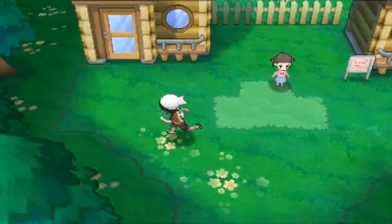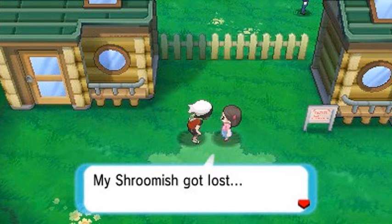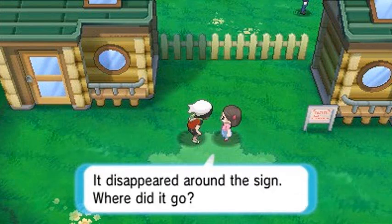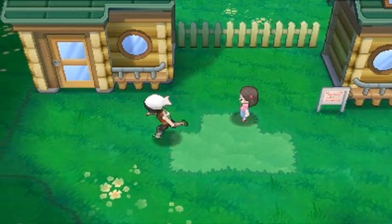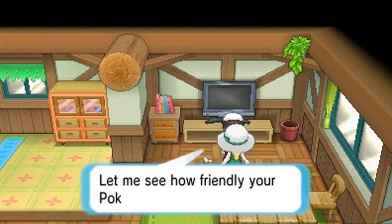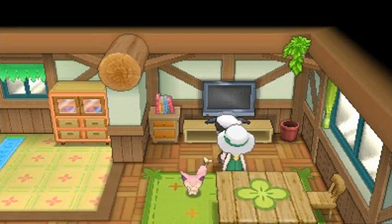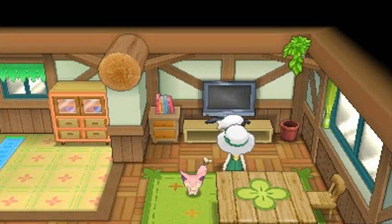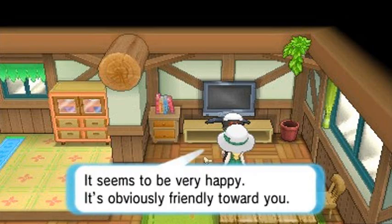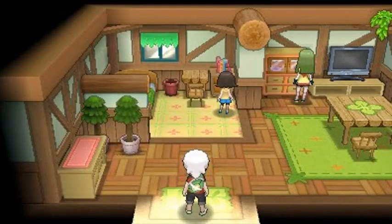The only problem is we don't have the badge to use Rock Smash. A little girl says her Shroomish got lost and disappeared around the sign. Let's see if we can find it. Let's check what this lady does — she checks how friendly your Pokemon is towards you. She says Raiden seems to be very happy and obviously friendly towards you. She won't give us anything right now. Our Pokemon are still new to us and probably secretly hate me.